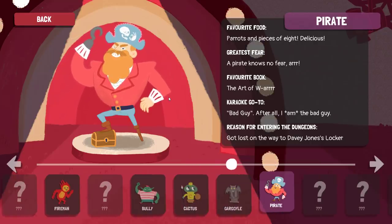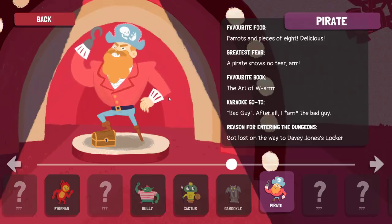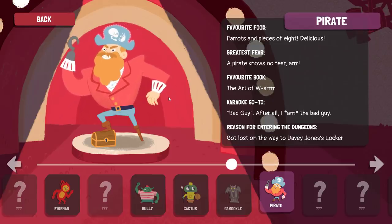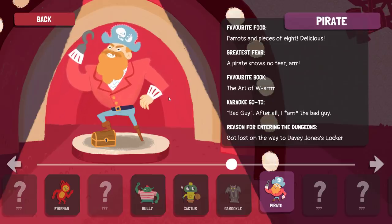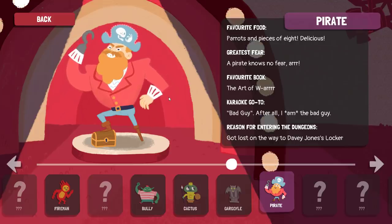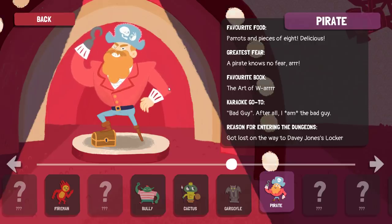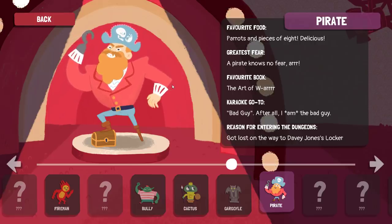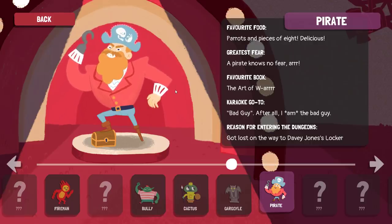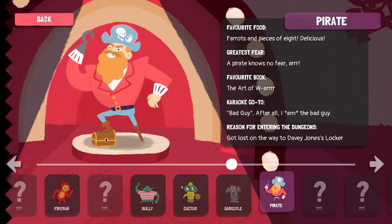Favorite food of the Pirate is... that's really bad. Pirates and pirates are delicious. Greatest fear: a Pirate knows no fear. Arr. Favorite book: The Book of War. Karaoke go-to is bad guy after all — I'm the bad guy, duh. Reason for entering the dungeons is that it got lost on the way to Davey Joe's locker.